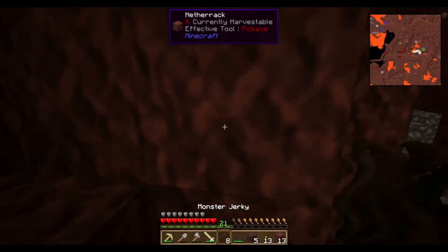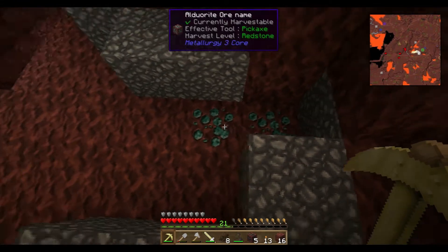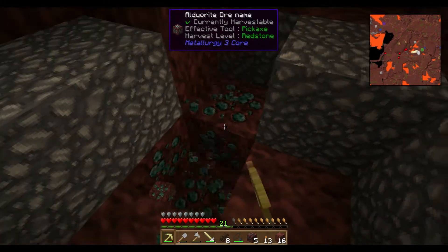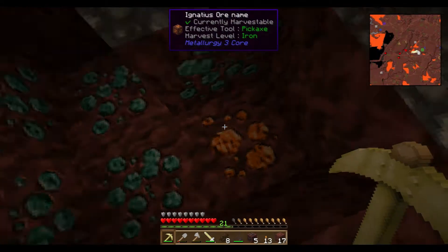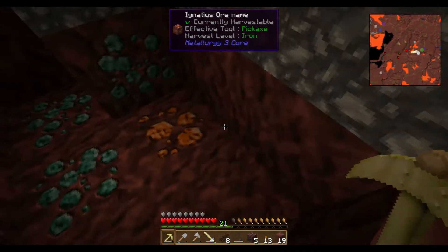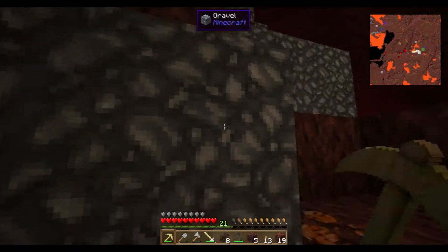What do we have here? Aldorite? Interesting. Harvesting level — we can get some of this. For science. Oh, we can harvest some of the green stuff too. Let's see what this is. I'm going to get some of this first.